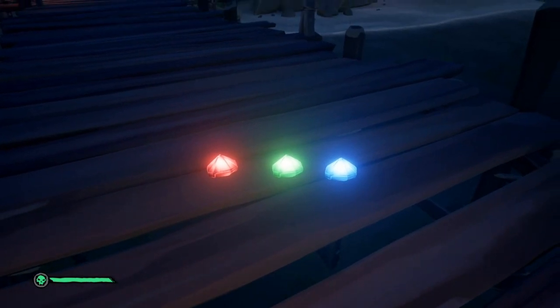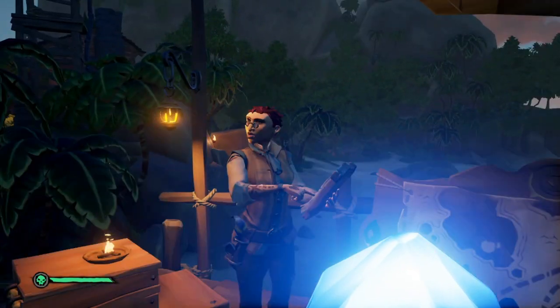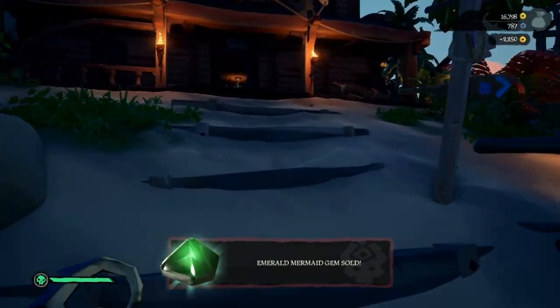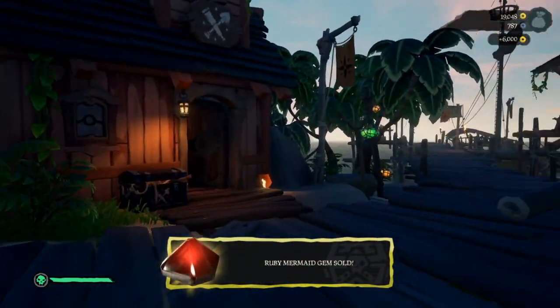Hey guys, future Reggie here again. A quick note I forgot to mention. While you're out sailing, you'll see these red, green, and blue gems. These are the mermaid gems. They can be sold to any of the previously mentioned factions giving you both gold and reputation. So if you want to maximize these, make sure you're selling them to factions you're still working on. You'll get the most value out of it. Alright, back to the video.